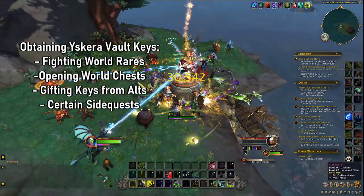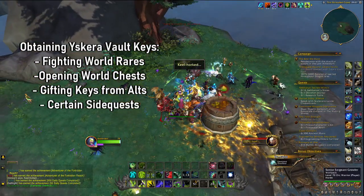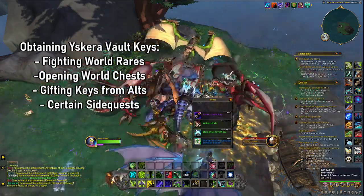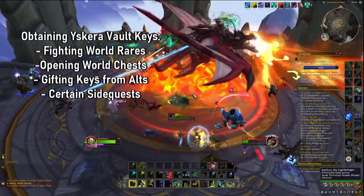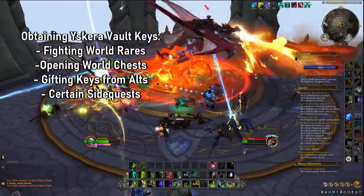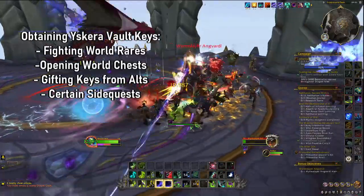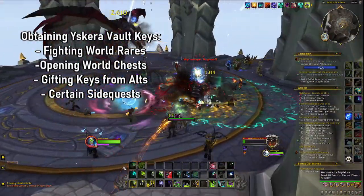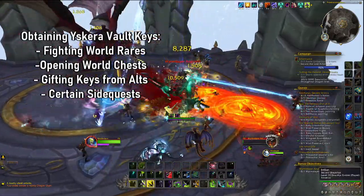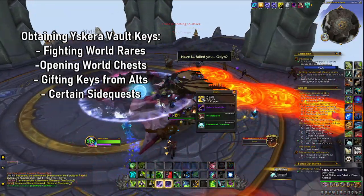World Chests are a little bit harder to find. Some of them have puzzles involved, but they generally have one to three keys in them. And if you're really lazy, what you can do is begin the Forbidden Reach quests or storyline with alts and just gift the six Ascara Vault Keys that you get from originally opening the vault to your main. That's basically as easy as it comes.